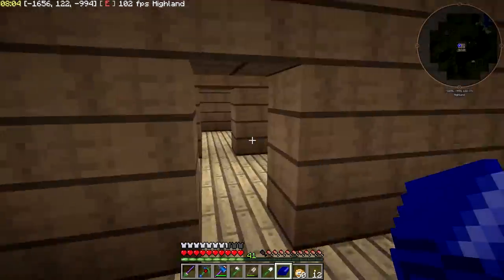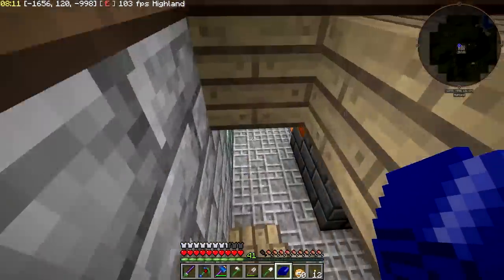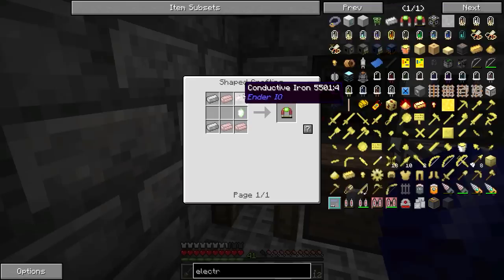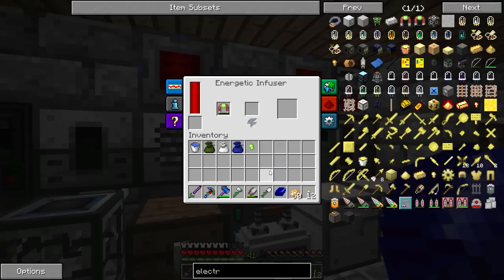Also did a little bit of work upstairs — not much, just a little bit of decorating, far from completed. But the first thing I want to do in this episode is get this electromagnet right here. I am really tired of not having a magnet. First thing we're going to do is make a vibrant crystal, and then we should have everything else — I've gathered all the resources off camera.